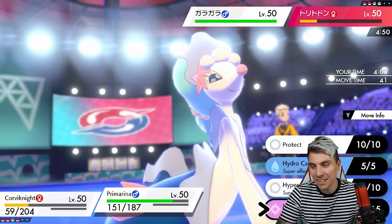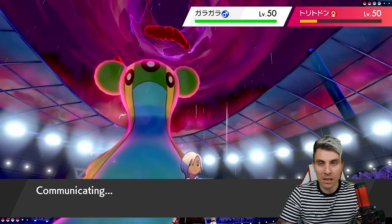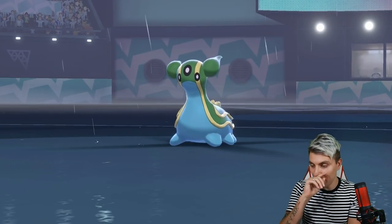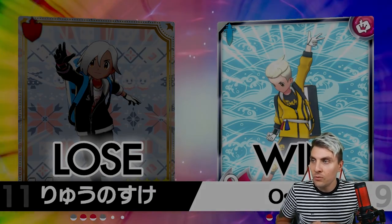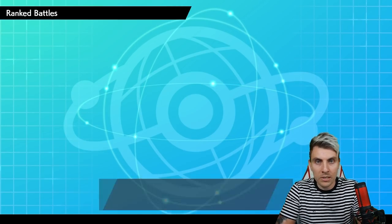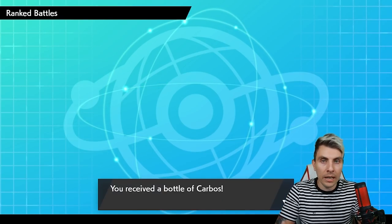We see the Max Guard. Marowak probably wakes up and they need to take down Primarina above everything else. We dodged the Poltergeist — some nice RNG here, pretty brutal for my opponent as they concede. Poltergeist would have put us very close. We still would have had Corviknight and Crocodile to come in — I don't think Marowak at minus one could take down Crocodile.